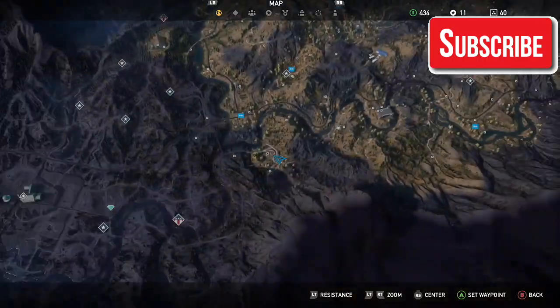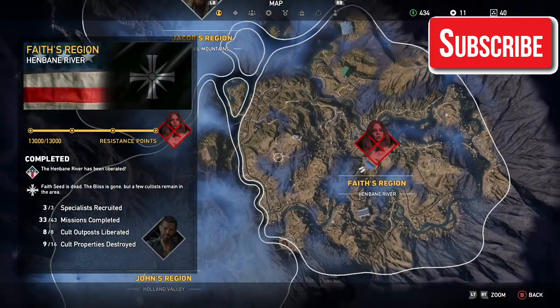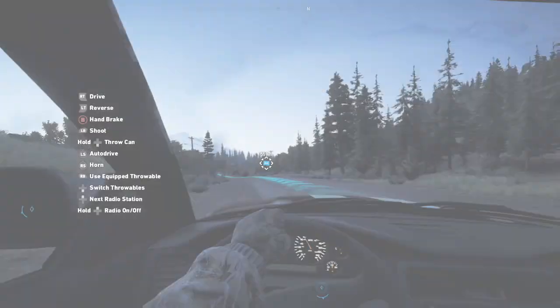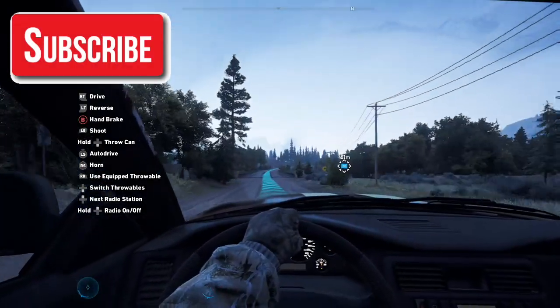Now you can pick any of the three lieutenants. It can be Faith, it can be John, or it can be Jacob — it doesn't really matter. As long as you get one of those, you're going to unlock this holster. And that's pretty much it you guys. Just take out that lieutenant and you're going to get that extra holster.